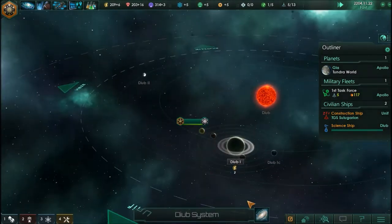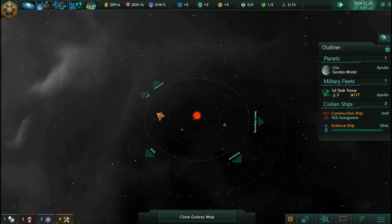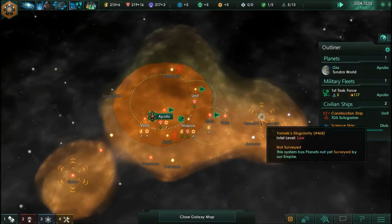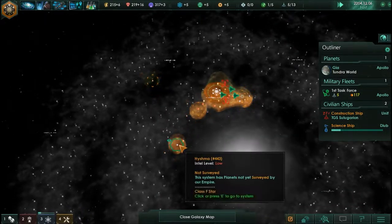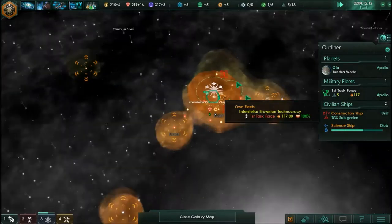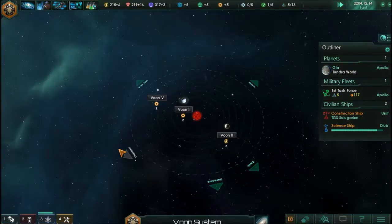This is the ship on its way out to the black hole. We are going to jump into the Hes system just before we get there. Something I meant to look at in the last episode was these clouds and whether they are actual wormholes and how we can get into them. I can't actually remember where we found these wormholes — is it in the Voon system?